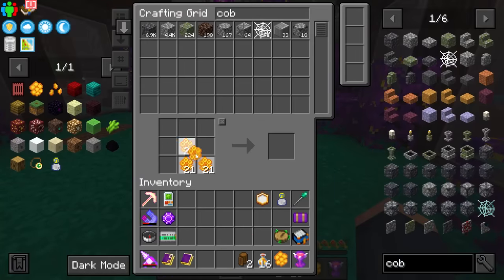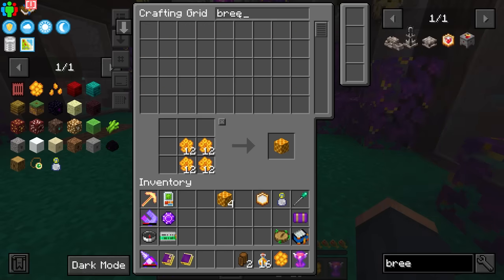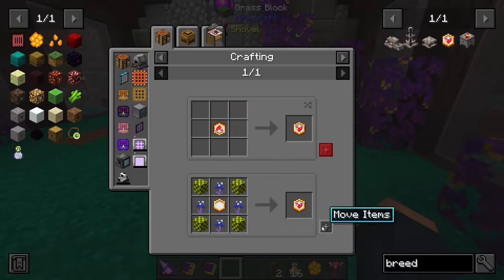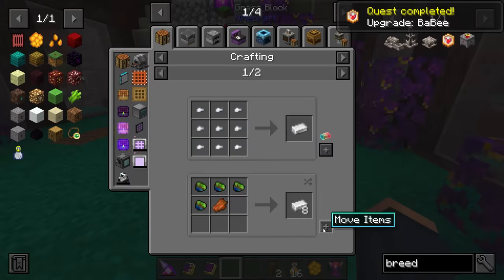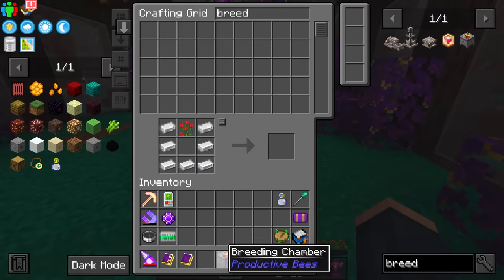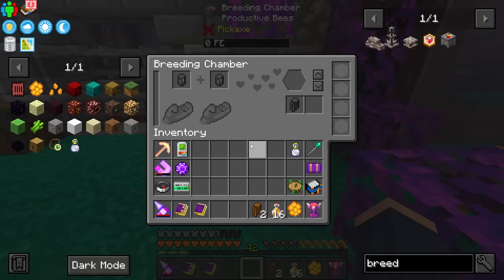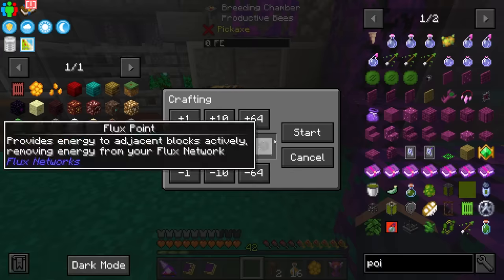We're about to have ourselves a breeder. Let's see — make that, and that. There we go. Last but not least, we need more iron — thank goodness I have this producing iron. And there we go. I believe this does need a little bit of power, so time to craft a point.